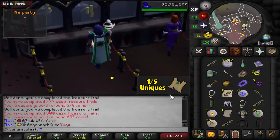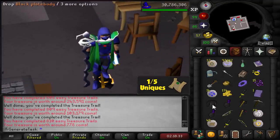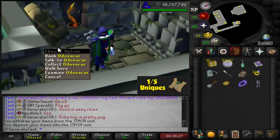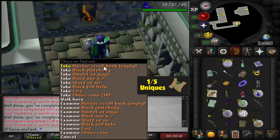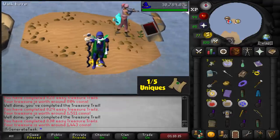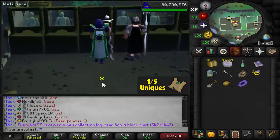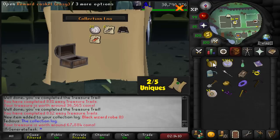One unique so far out of five needed. Time for unique number two — that was disgustingly bad. Made it to the banker for some good luck, but still nothing for a while. 51 clues done on this task and only one unique. Two clogs please — Black Wizard Rope Trimmed! Second unique after 53 clues opened. Back-to-back with a duplicate too — two skirts and one of them is new. We'll take that.